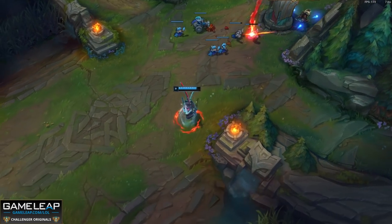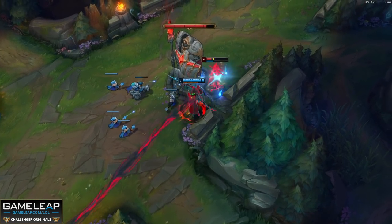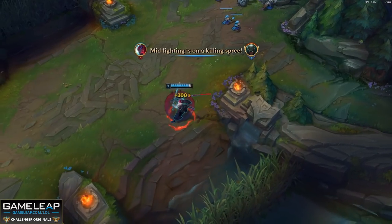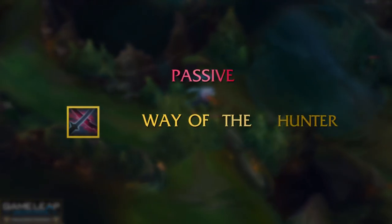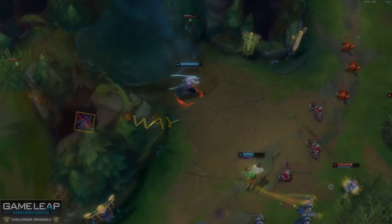We're going to start with your passive, your abilities, and we're also going to throw in some tips and tricks and combos - all the things you need to know mechanically on Yone to pop off. Now your passive, Way of the Hunter, has two innate passives, and the first is what makes Yone so strong in the moment.